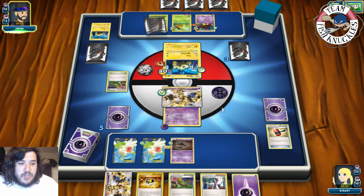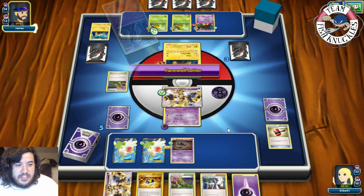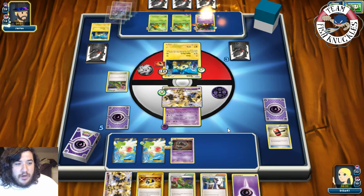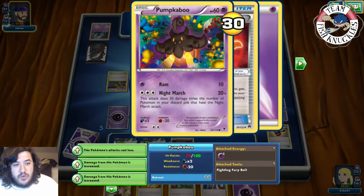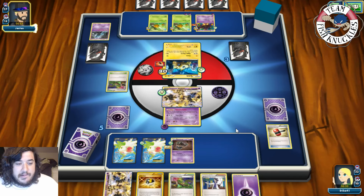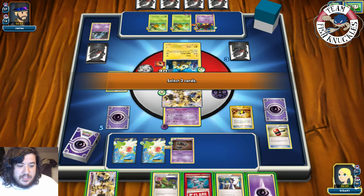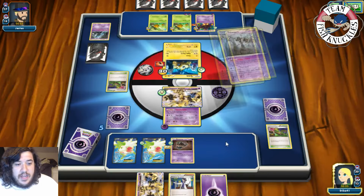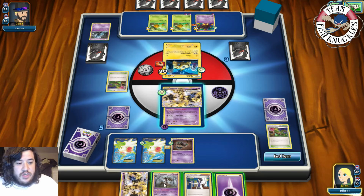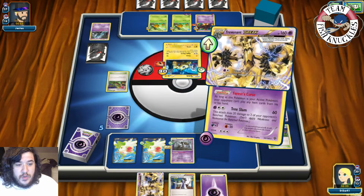We get an Ultra Ball which could find a Trevenant — that's really nice. On our opponent's turn, hopefully they don't have another DCE. An Unknown comes down. Feraligator draws one more card. Next turn we can knock out two Combees as well. They pass. On our turn we Ultra Ball, discarding Dimension Valley and Head Ringer, and grab a Trevenant.